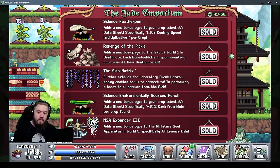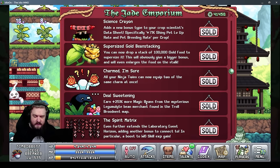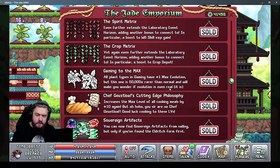Revenge of the Pickle gives more kills on your boss death note based on the number of Bonjo Pickles in your inventory — keep in mind there is a damage penalty with too many pickles. Then there's plus 10 meals, super-sized beanstalk, and 'Charmed I'm Sure,' which is one of the biggest bonuses — it lets you equip two of the same items, so two lotus flowers or two smoke bombs on one character at the same time. That's a really big deal.